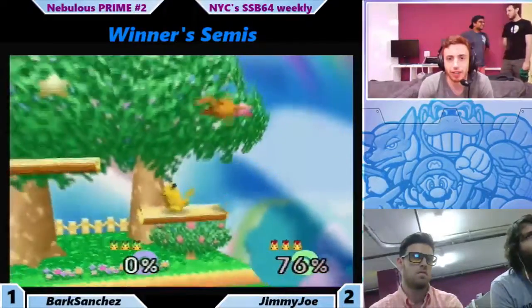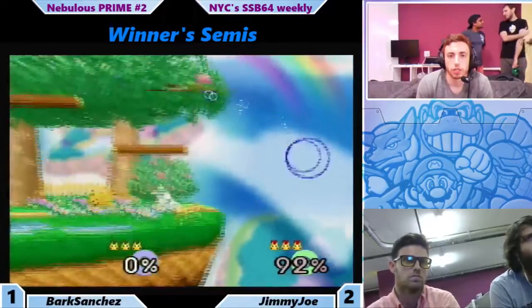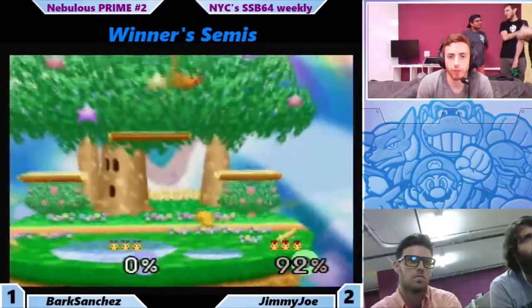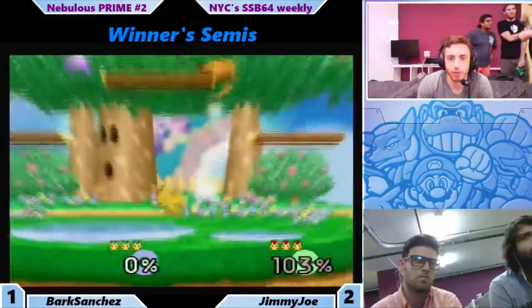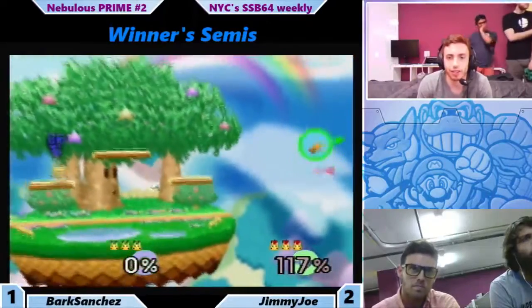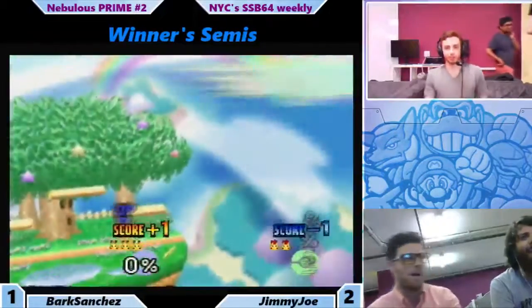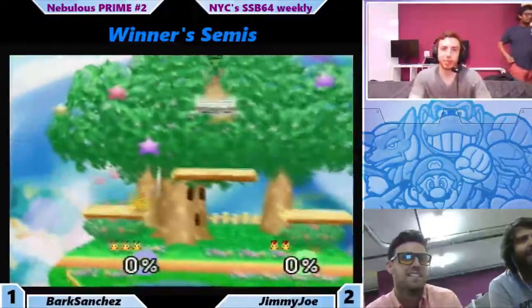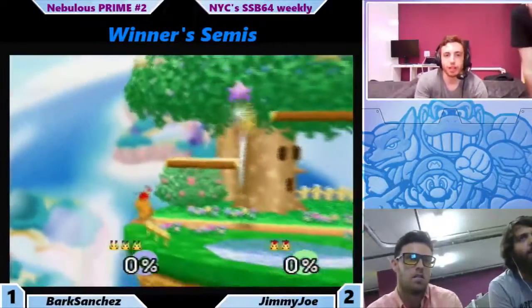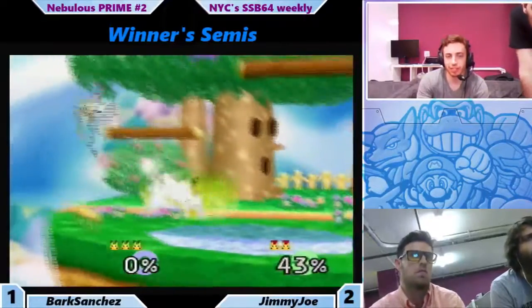Bark coming back. Gets the weak hit out of that up smash and gets the back air. Flubbed by Bark there — I think he was maybe going for a forward smash or something. Nice back air, not the stock. And Jimmy Joe on a poor choice — I think he recognized that pretty quickly. Not the best option there. DI's out of that but gets hit by the up tilt.